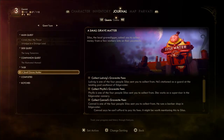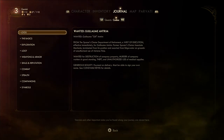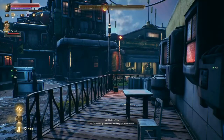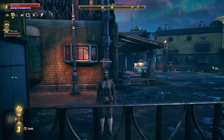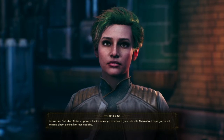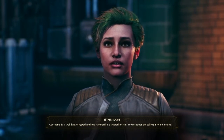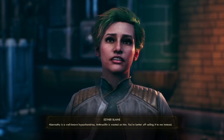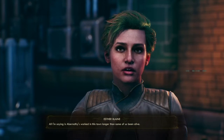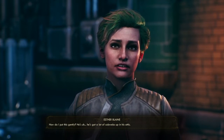The journal has updated. 'You're making a mistake working for Abernathy.' Who said that? 'Hello, excuse me — I'm Esther Blaine, Spacer's Choice actuary. I overheard your talk with Abernathy. I hope you're not thinking about getting him that medicine. Abernathy is a well-known hypochondriac — anthracillin is wasted on him, you're better off selling it to me instead.' He's got symptoms of something — you're saying it's psychosomatic? 'Abernathy has worked in this town longer than some of us have been alive. He's got a lot of cobwebs up in his attic.'